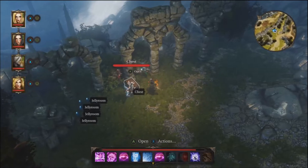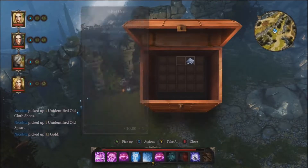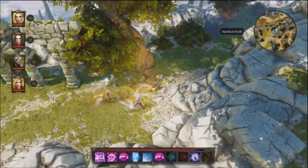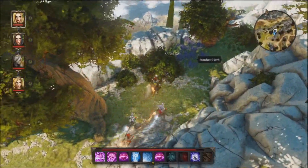I found something — hidden chest here I think. There we go. Do do do — silver ore, flame.